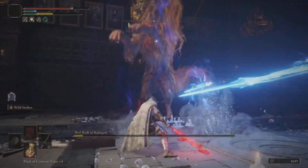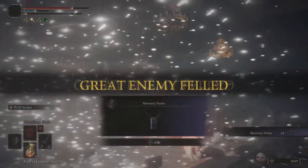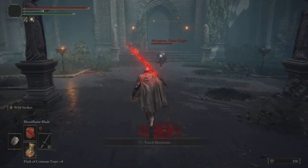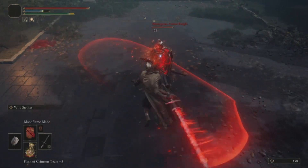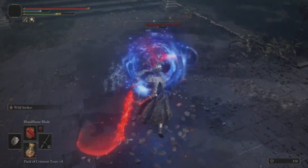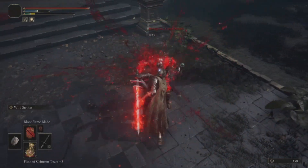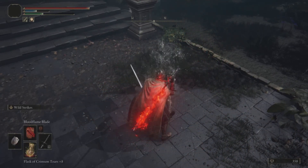With Wild Strikes, you keep wailing away at the enemy. It gives you hyper armor so your attack doesn't get interrupted. And you can see PvE enemies like this guy here — you can just keep hitting him and eventually he goes down.